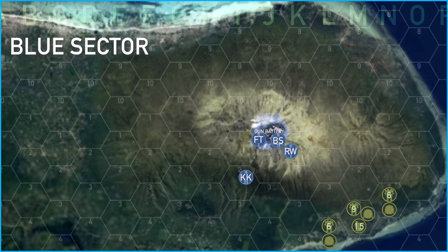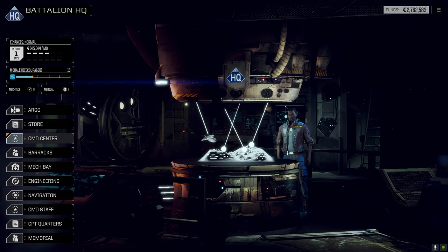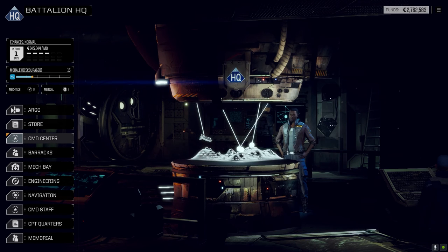In blue sector, three Union dropships landed along the coastline. One dropship landed in range of KK and RW, meaning they may have the potential to capture that dropship. That completes the battle report for turn four of the Battle of Lhasa. Links to any recorded battles are in the description below.